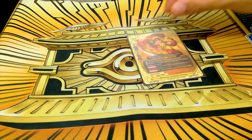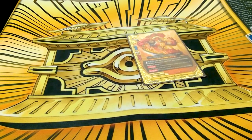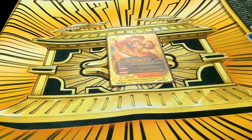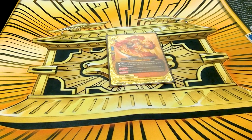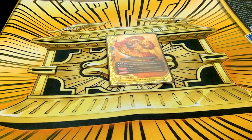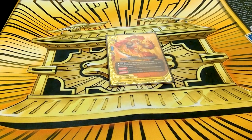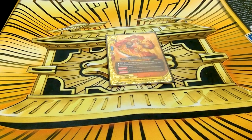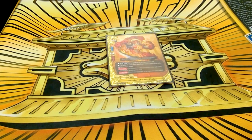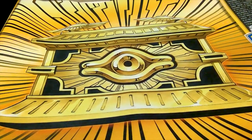One copy of Wariole of Zeal Terrius — 6-2-1 size 1. Call cost is one gauge, top deck goes into the soul. It has penetrate, soul guard, and when a Legend Dragon on your left or right attacks, you burn one. So if you have this and double Horus with triple attack, that's six attacks at two crits each — twelve crit damage and six burn damage — so you can theoretically get eighteen to twenty damage on board with that trio alone, which is sick.